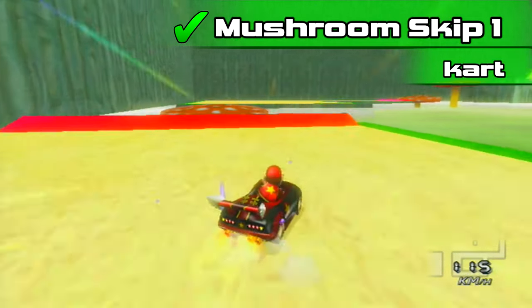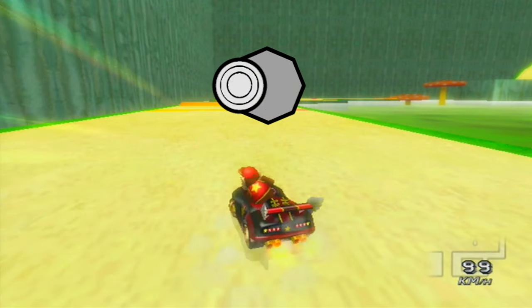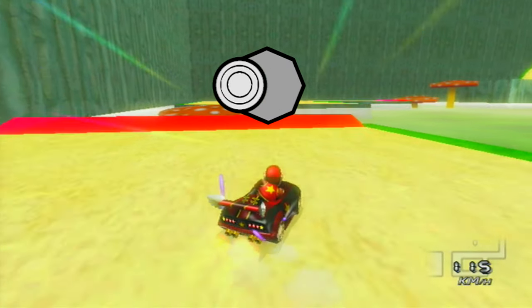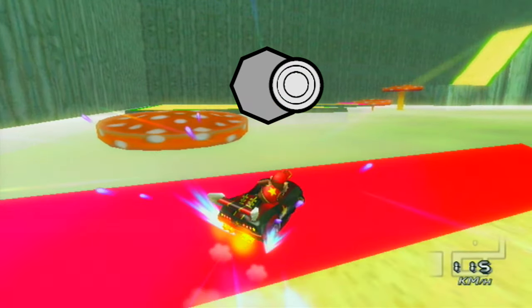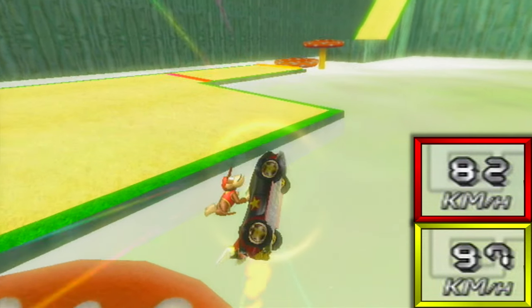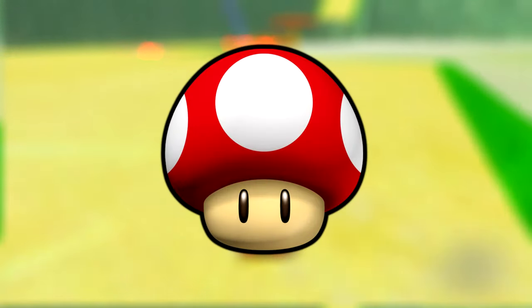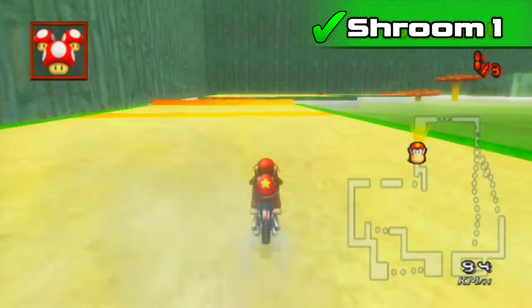The ramp hop doesn't work with carts, but there are a few other techs that do. Combined, delayed drift and soft drift reduce charge time. Straighten with an opposing drift to shorten gap distance. Then, as late as possible, set the analog right and slam left fast as you cross the ramp. Extend your ramp boost by releasing your mini turbo before it expires, back tilting to stay airborne. It's a good idea to hold shroom across the skip in case things go wrong, or you can just trick straight off the ramp.